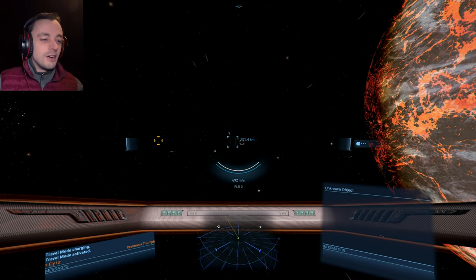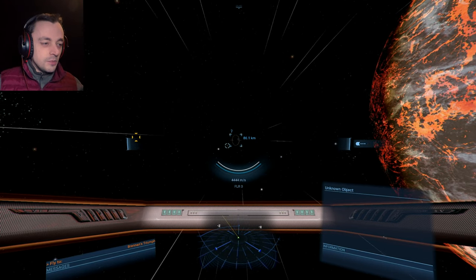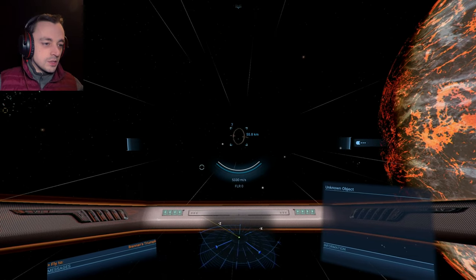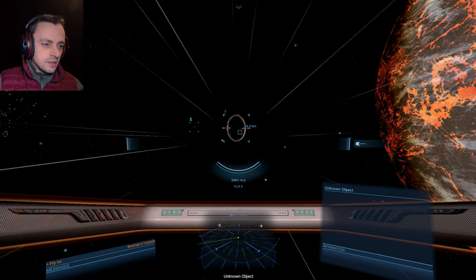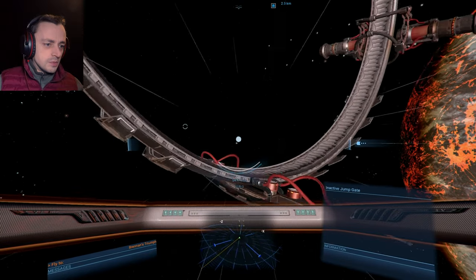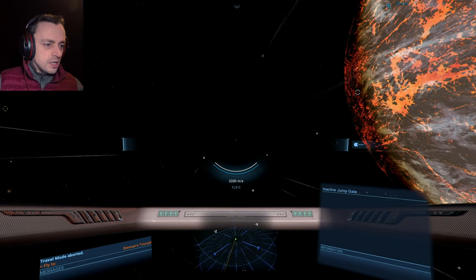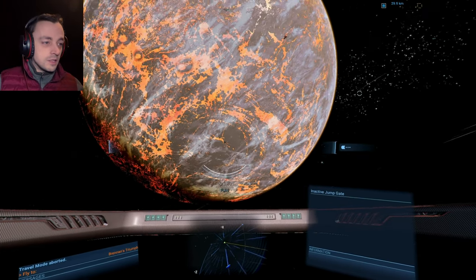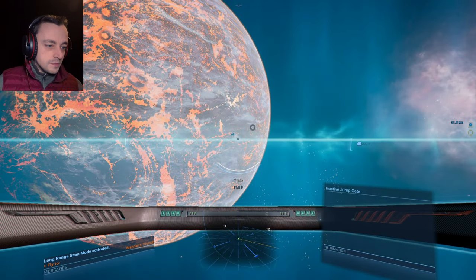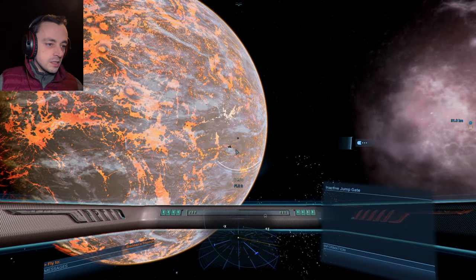There is a gate! I did feel I should definitely check and I am so pleased I did. I could have easily missed that. Now I feel I should check all the other sectors we've been in too. Where's this gate going to take us? We're in Brennan's Triumph so presumably not Sol - it must go somewhere else. Wait - it's an inactive gate. Why didn't I spot that? There's usually a massive blue spot in the middle and I totally ignored that there wasn't one.